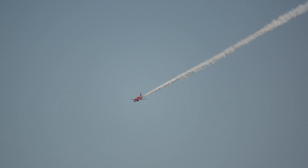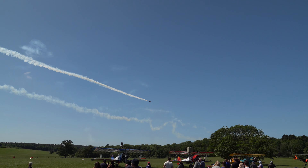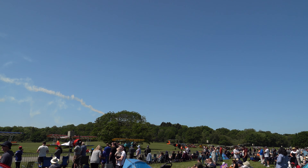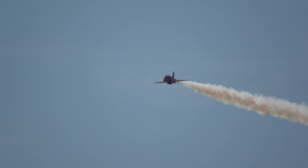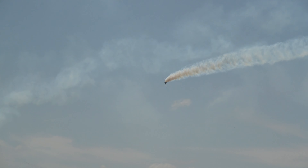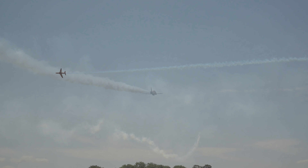Coming in from our left-hand side is Red 6, a qualified flying instructor on the Hawk T1. The aircraft pass within 100 feet of each other to form a four-point hesitation roll, before they turn back towards each other at over 5 to 6 G, completing the manoeuvre called Cyclone. From the roller coaster, coming in from the right, they set up an inverted pass as Red 8 comes in for the Goose.